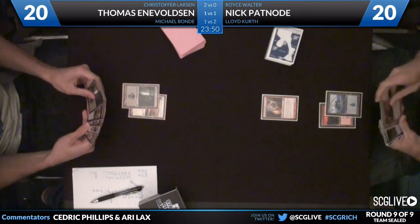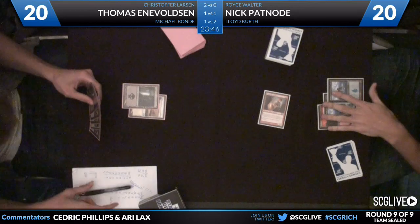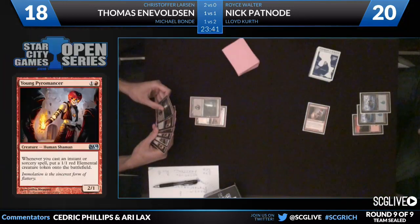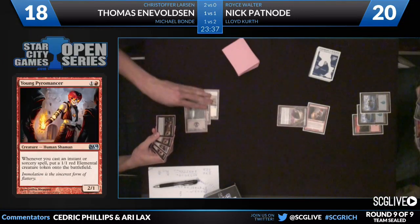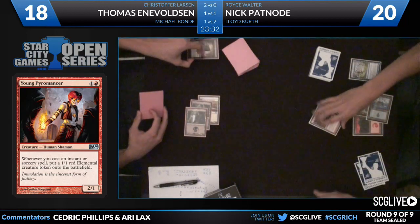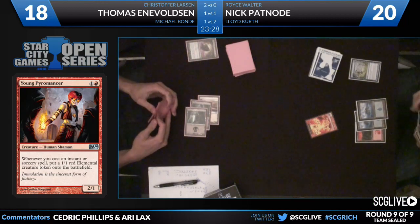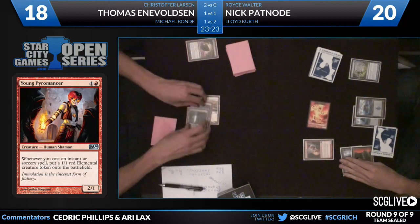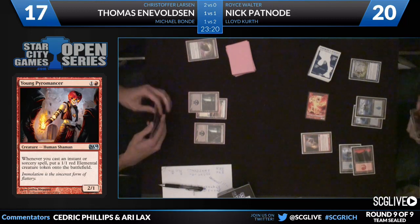Swamp drawn for the turn, passing the turn back. Patnode going to start by attacking for two with the Pyromancer. Voltson draws a Swamp for the turn. Looks like he has a Plauge... something that's going to take care of that Young Pyromancer. There's a Disperse — that's going to give him a 1-1. Save the guy, make a 1-1, not a bad option. Two mana — there's the Young Pyromancer coming across with the elemental token, going to knock Voltson down to 17 as he draws a Swamp for the turn.